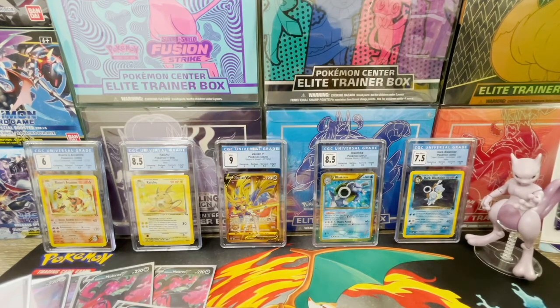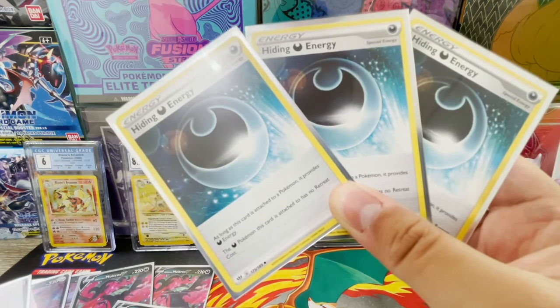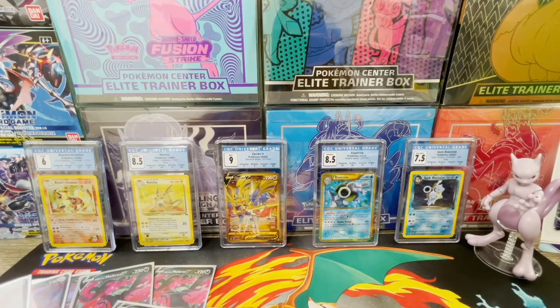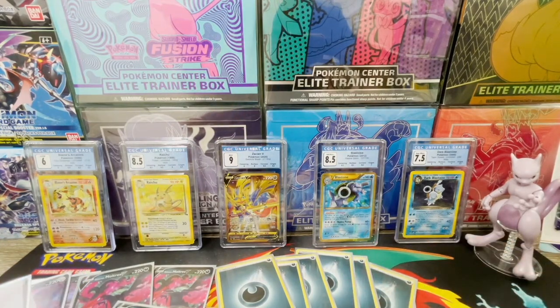Now moving into energies. You can't really have a dark-based deck without Hiding Energy — it provides dark basic energy but the dark Pokémon it's attached to has no retreat cost. This is excellent for Eternatus VMAX with its three retreat cost, as well as Galarian Wheezing which also has three retreat cost. Apart from that, running about seven dark energies is a good idea, bringing you to a total of about ten energies. Most Eternatus only need two energies to attack, and Galarian Moltres will help bring them back from the discard pile.